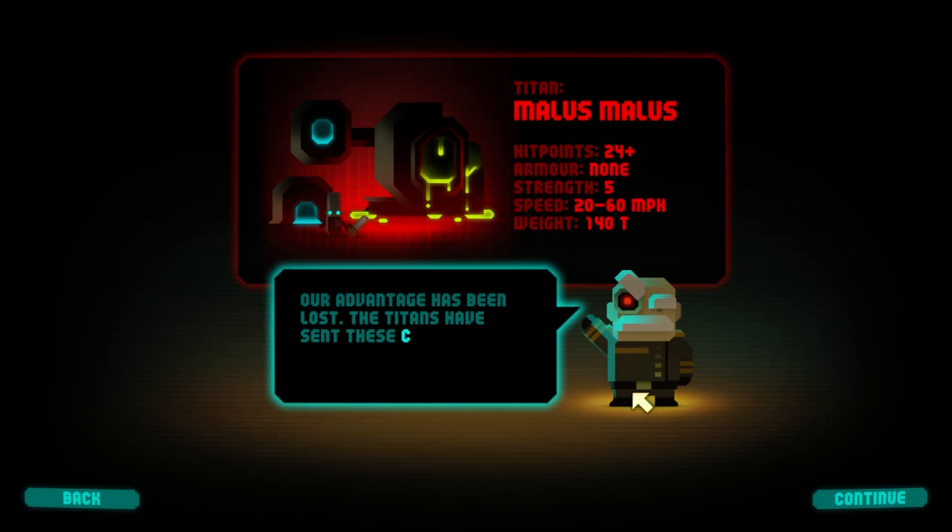Hit points: 24. Armor: none. Strength: 5. Our advantage has been lost — the Titans have sent these clever blighters to seek out our facilities. The psychology department has been complaining for some time about the broken coffee machine.